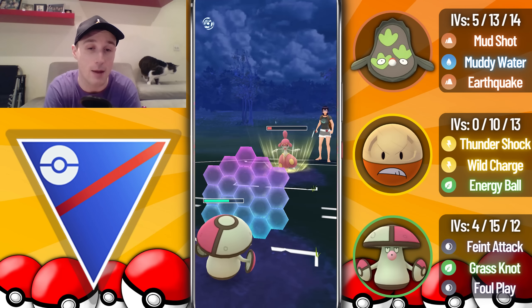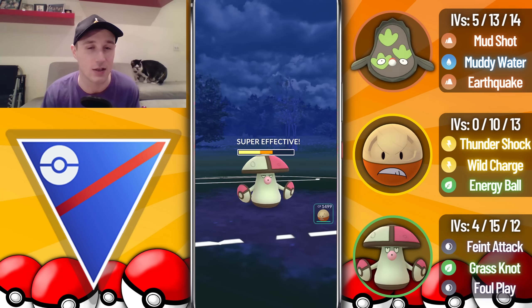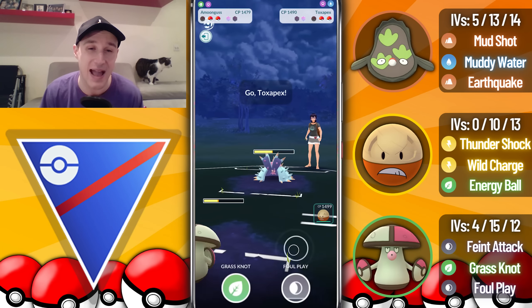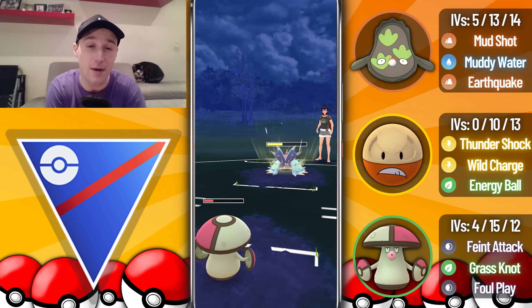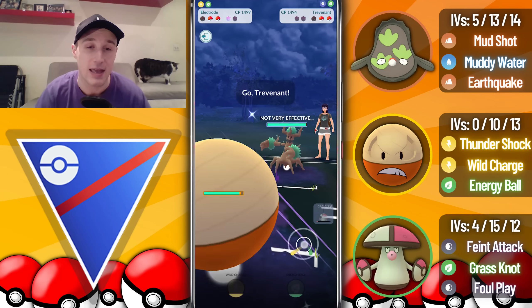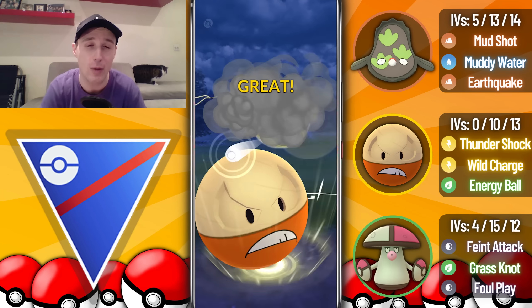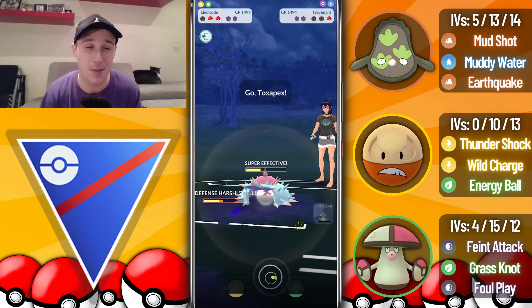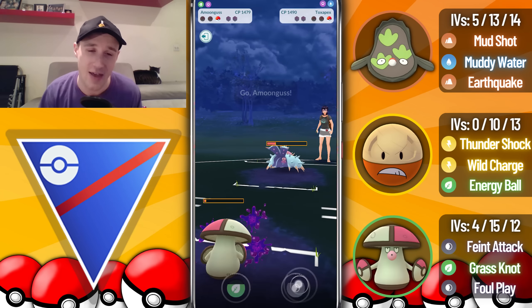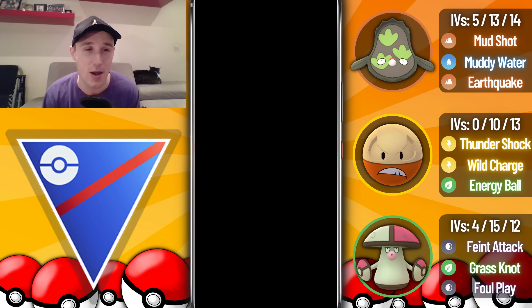We come in with Amoonguss. I shield a potential Psychic — it's just another Ice Punch so I let the next one go through. I go for a Grass Knot into the returning Toxapex, then swap into Hisuian Electrode. Unfortunately they've got Trevenant in the back which completely walls Electrode. If we get to back-to-back Wild Charges it's enough to take out Trevenant, but we debuff our defense by four stages, meaning this Toxapex can now barely farm us down. Brine takes us out and we unfortunately lose that game.